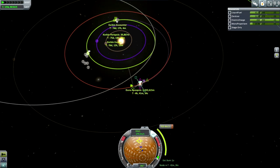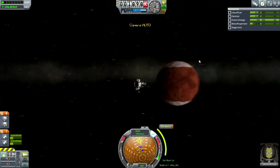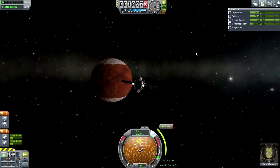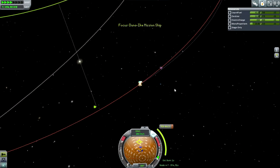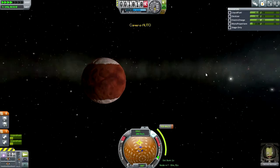We don't have a lot of spare fuel here. I've got a trajectory back heading to about 40 kilometers on the Kerbin periapsis, so that looks good to me. The question is whether we have enough fuel — I think we do, but it's going to be tight. Calrod, you're going to have to do this pretty precisely. Our current orbit around Duna is suboptimal, so we're using a bit more than I would have liked.